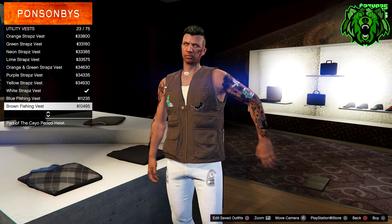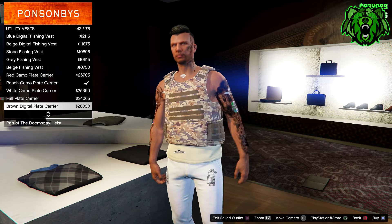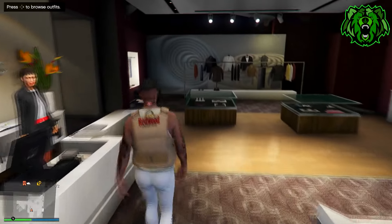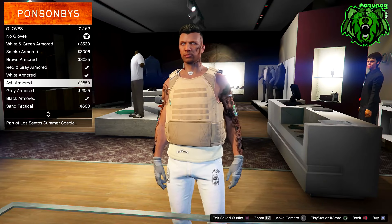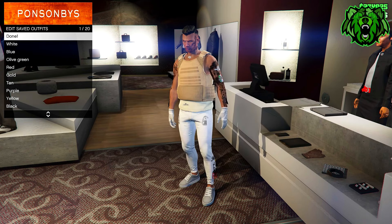Now we're going to put some sleeves on this outfit because it looks better. Go into your tops, go to utility vests, and put on the peach plate carrier which is number 43. You may need to put your gloves and accessories back on when you put this vest on, but once you've done that, go and overwrite the slot once again.